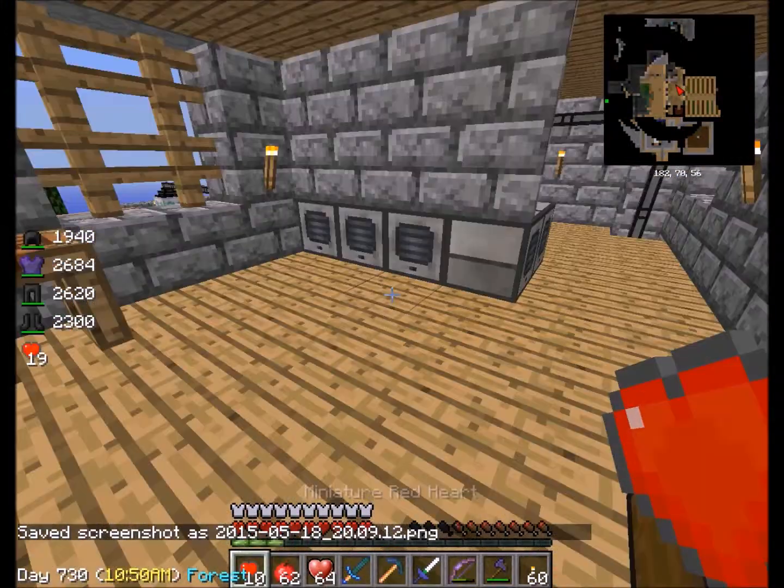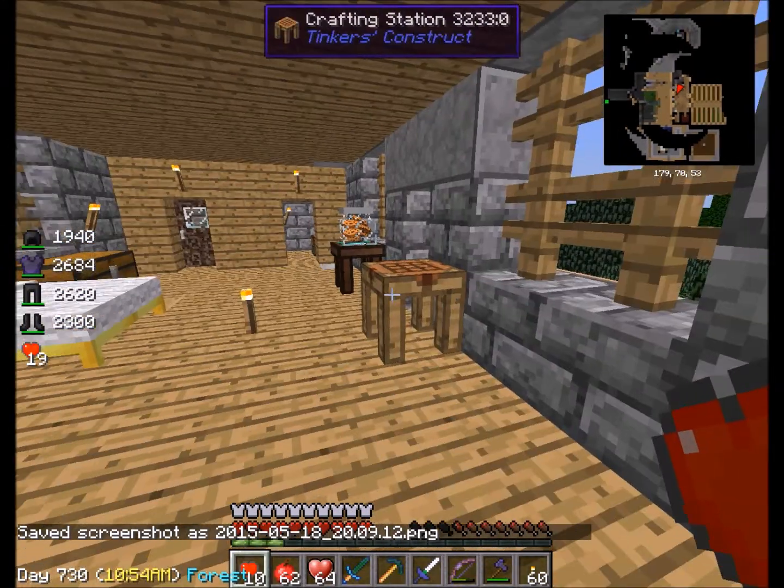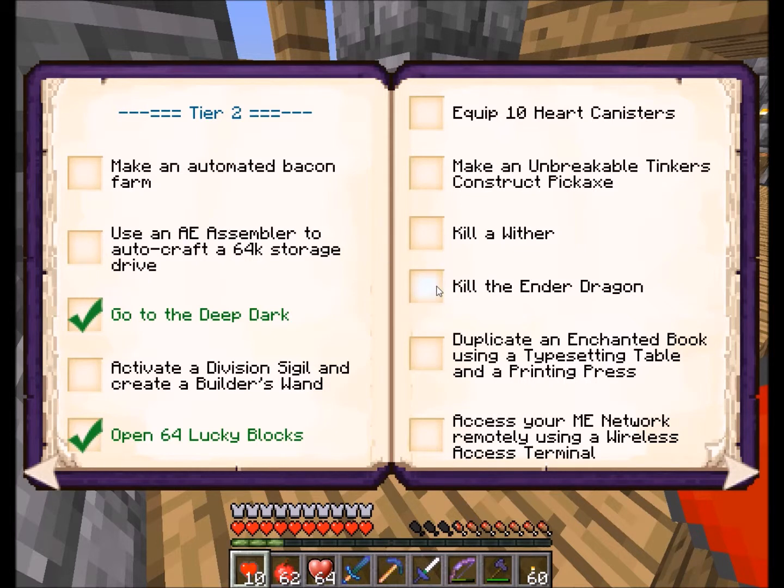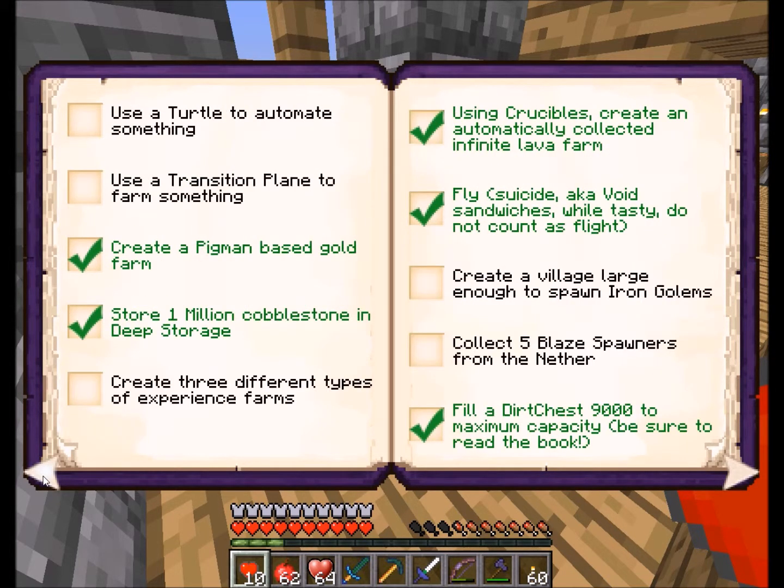Let's go back into the world here and mark it off our list. Kill the Ender Dragon — yes! And I believe we did something else. To create three different types of experience farms: I have the animals which I go and slaughter — that's an experience farm. I have my mob farm — that's an experience farm. And I've got crops experience crops growing — so that's an experience farm. So I can mark that off too.